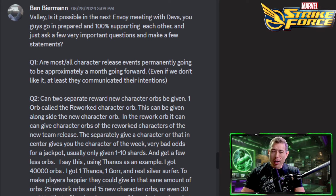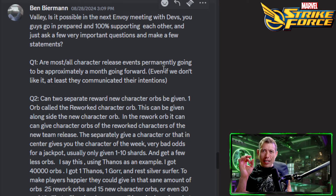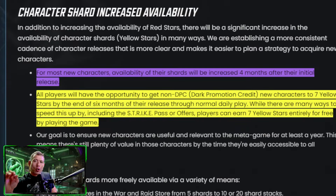Next question: 'Valley, is it possible next Envoy meeting with the devs you guys go in prepared, 100% supporting each other?' Usually we are pretty aligned with what we want in the game. First question: are most or all character release events permanently going forward going to be approximately a month? I don't think they've ever said character events should be within seven or ten days. Hank Pym was a long one — 25 days — and Gladiator was even longer. That may be a trend going forward.